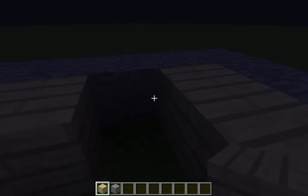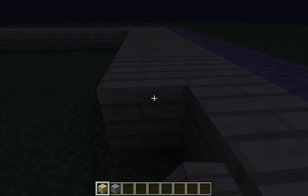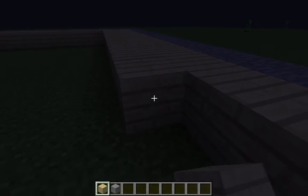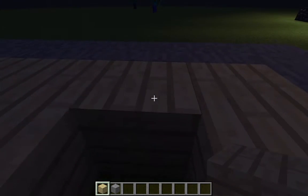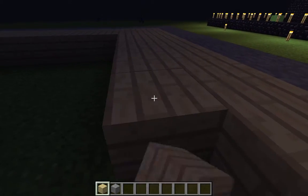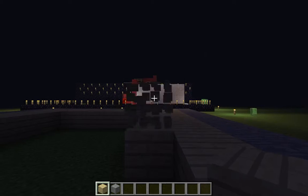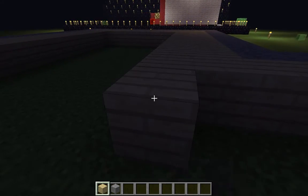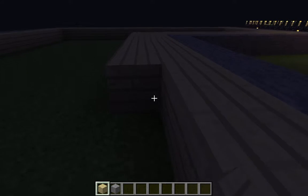We have this idea of building a water slide, which we're going to do in the future. We're going to build a lot of stuff. I want it to be a big water slide — go as high as I can and make it actually like a water slide at an amusement park, with the tube and open spots and lights and stuff like that.